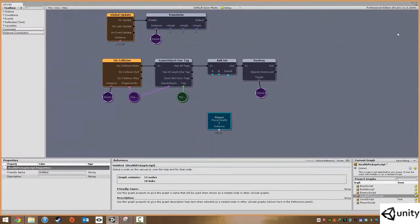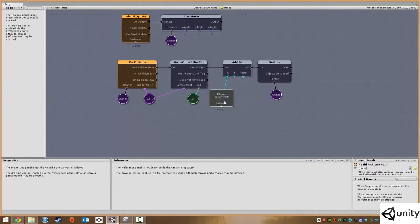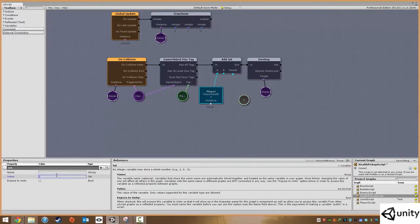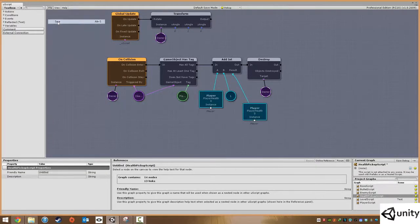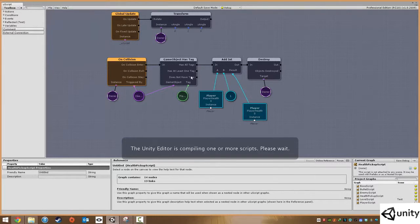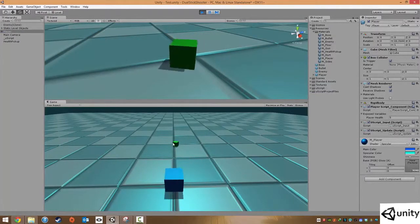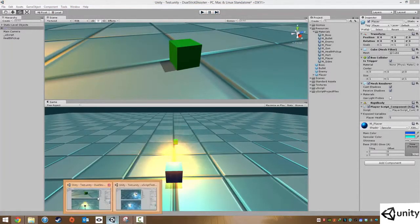Whenever this object collides with a player we add one to the player health integer, resulting in the new player health value. Save the script. Selecting the player, we can see the current player health is 5. Walking over the health pickup - that did not work. We need to switch it over to a trigger event instead of collision.